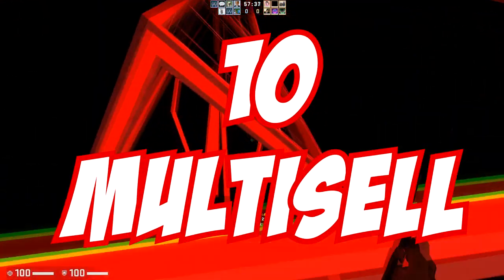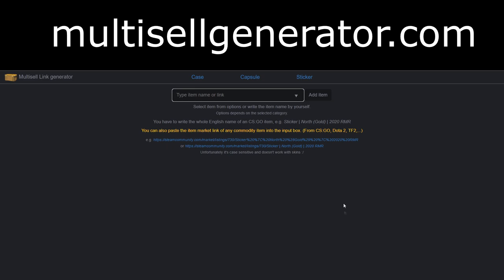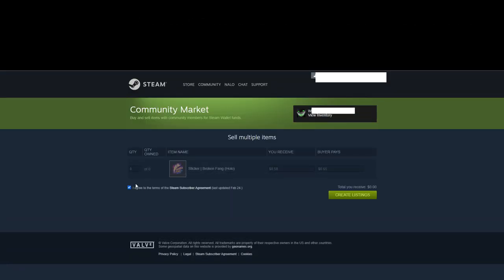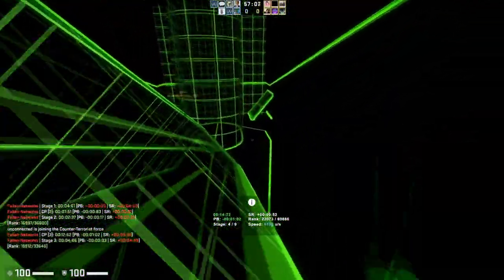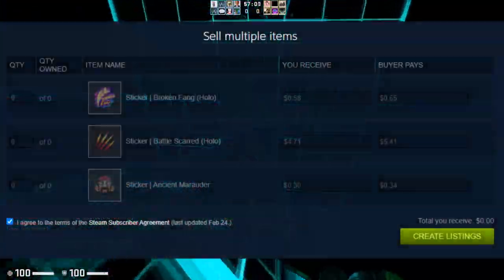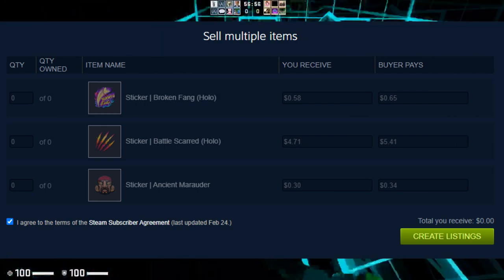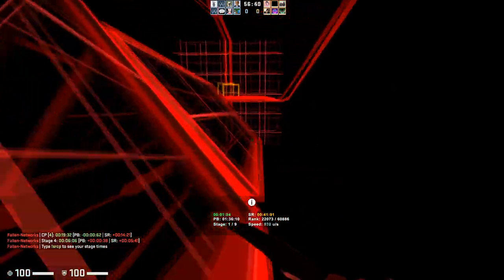Starting the list at number 10, we have the multi-sell feature. You may have already known about multi-sell, but you may not have known about the multi-sell generator website. Multi-sell is basically a way to sell a ton of items at once. It's on CSGO's deep web so you can't access it normally, but you can access it with a direct link. The best way to get this link is to go to the multi-sell generator, linked in the description, where you can load in different links to stickers and add them to a big long link. Once you use that link, you'll be able to sell a huge amount of items at their buy order price, so if you have a big sticker investment you won't have to sell every individual item.